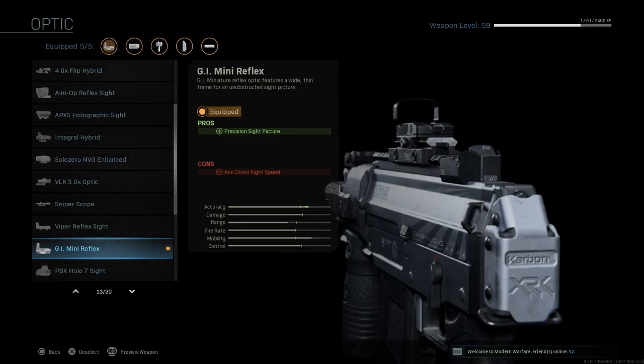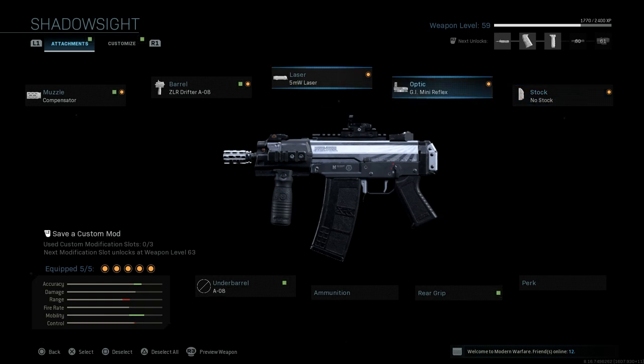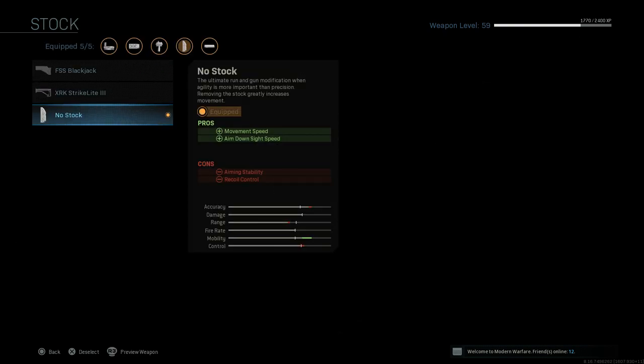The sight on this is the GI Mini Reflex — a very clear red dot with a precision sight picture. Since we're adding extra weight to the weapon, it will slow down ADS speed slightly. We make up for that with the stock option: the stock is set to no stock, which assists with movement speed and ADS speed, with the cons being aiming stability and recoil control.